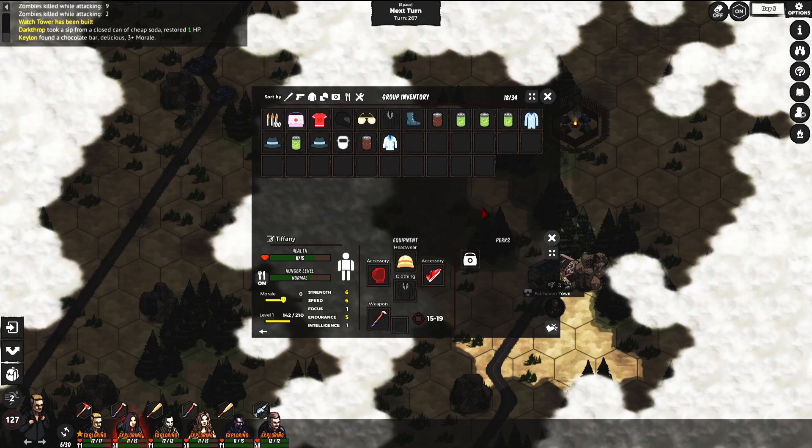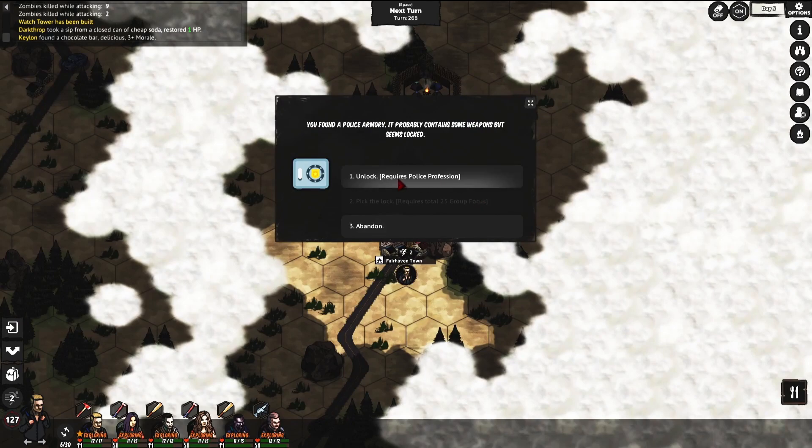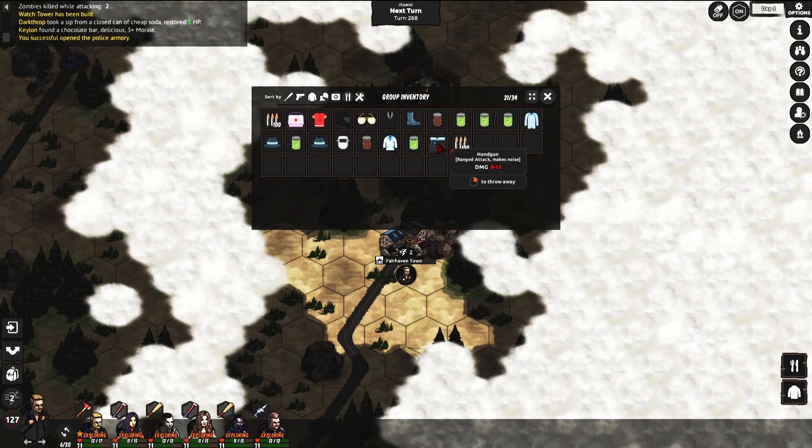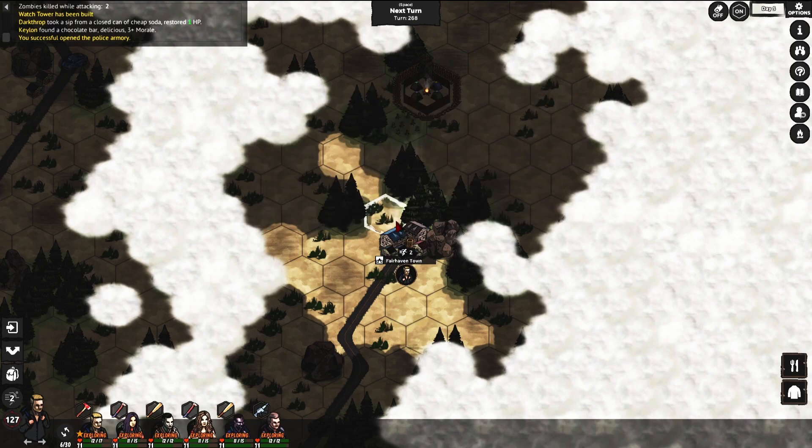Well guys, I think I'll end the video here — oh wait, something happened! We found a police armory. I was about to end the video because I didn't want you to see the grinding, but here's an event. The police armory probably contains some weapons but seems locked. Luckily we have a policeman — this guy John. He can unlock it; otherwise we'd need to pick the lock which requires 25 group focus. It gave us food, a handgun, and some ammo.